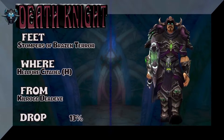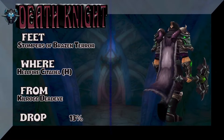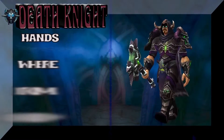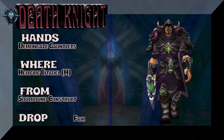The Stompers of Brazen Terror, Hellfire Citadel Heroic, Kilrogg Deadeye. When I see Kilrogg Deadeye I keep thinking of that Warlock Eyeball thing — maybe because it's got a Kilrogg on it. Anyway, Demon Gaze Gauntlets, Hellfire Citadel Heroic, Soulbound Construct — for the hands.